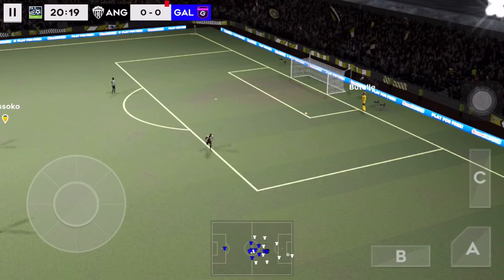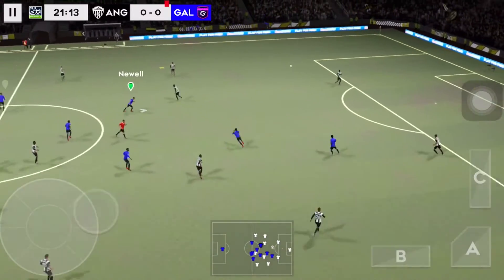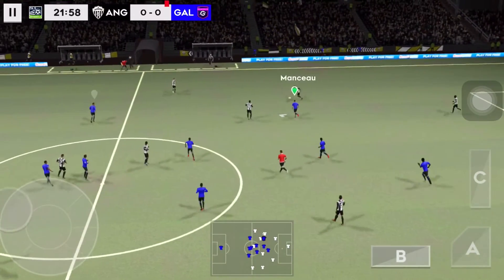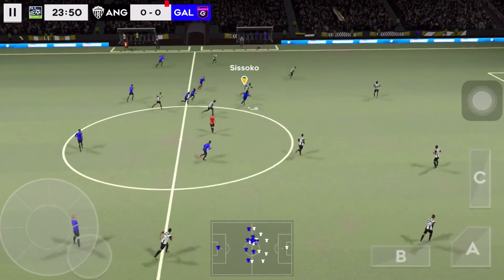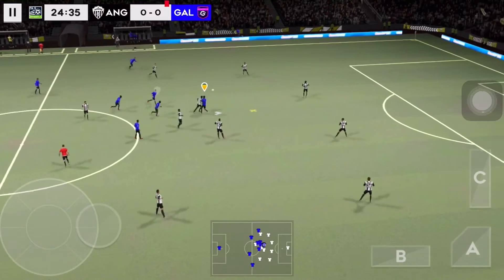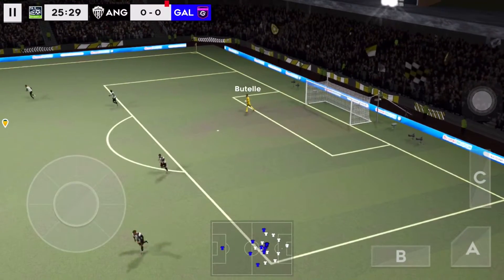Let's see that again. A bad miss — that's not troubling the goalkeeper. A great pass across the width of the pitch there. Sissoko. He fancies his chances from here. Well taken by the goalkeeper.